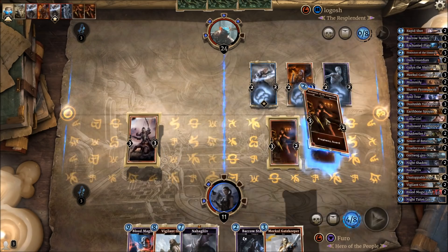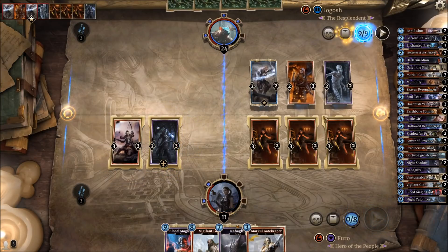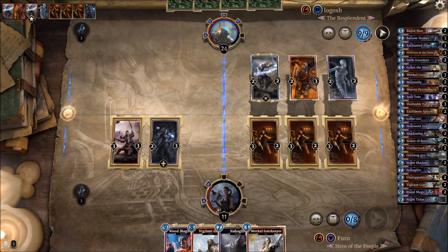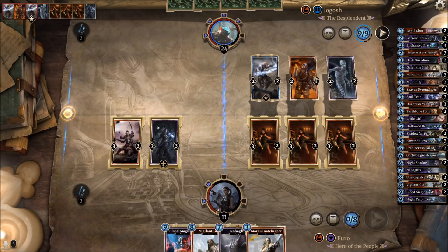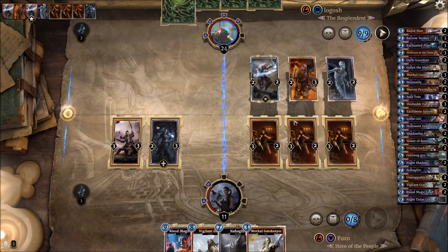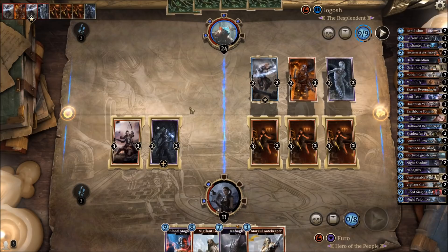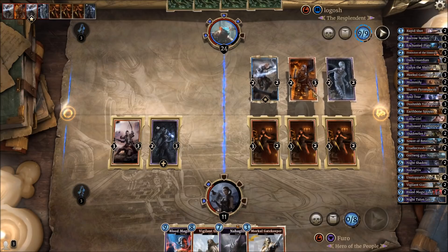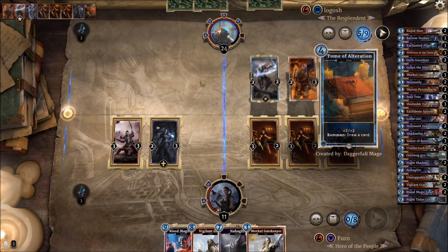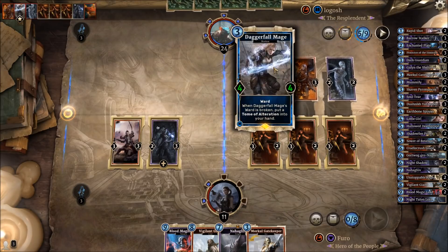Let's try triple Protector of the Innocent plus Barrow Stalker on the left side — hoping to drain a bit. We're just hoping he doesn't drop double Pyromancers or the Giant here. But even if he goes for the Giant, he's still losing two units. He might try to kill the Barrow Stalker with the drain, using more magicka to deal with it and leaving the right side alone — maybe every unit goes down and he loses more cards. He's investing the Tome of Alteration, so at least one unit will survive.